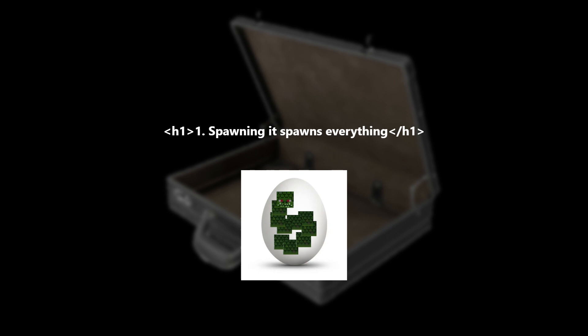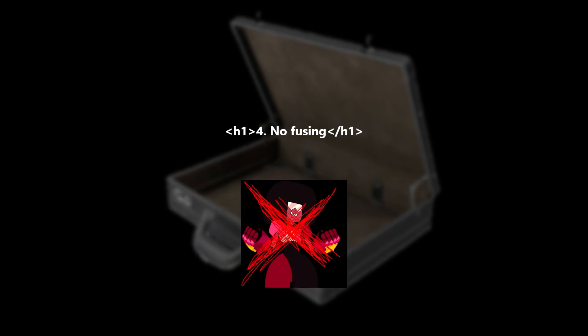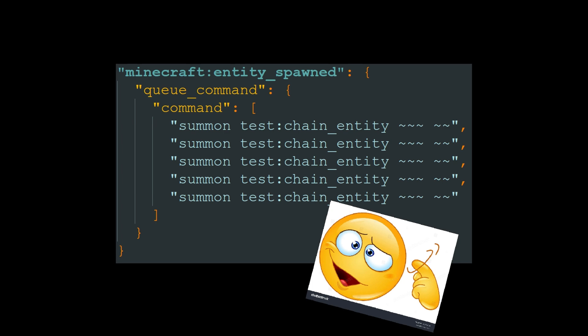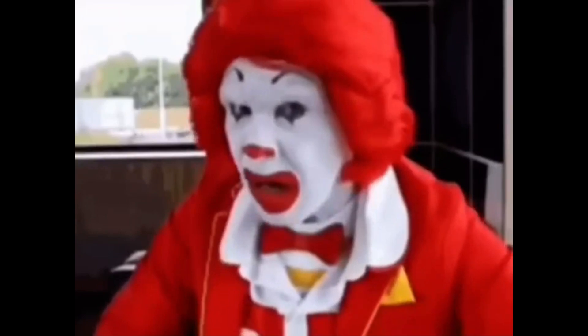Feature one: when spawning the mob, it needs to spawn the rest of the chain. One might think we can spawn the mob with a spawn entity component, similar to how chickens lay eggs or how wandering traders spawn with trader llamas. We could also use commands to summon the rest of the chain in the spawn event. But all of these methods pose a problem to the rest of the features, and I'll get to that after explaining the rest.